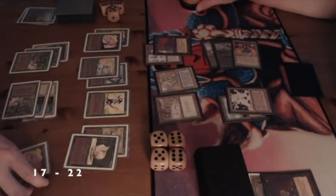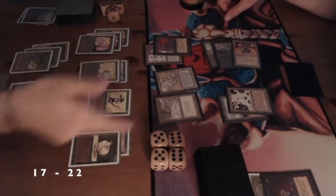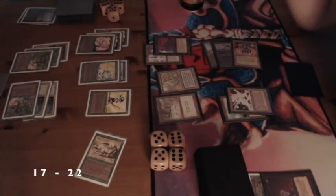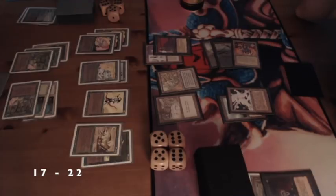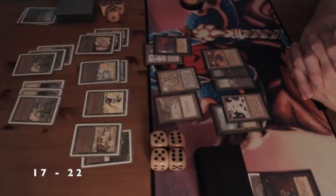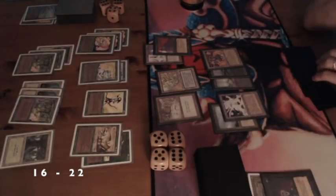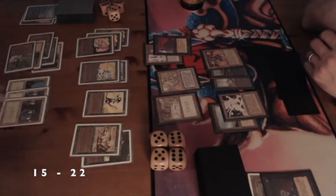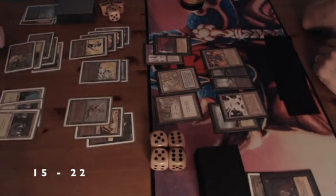I'm playing a Lure over my Thicket Basilisk, but my opponent has a Maze of Ith, so if I attack he can simply send back my Thicket Basilisk. I'm thinking what can I do. The Elven Archers is a 2-1 first striker — not going to do much against Mishra's Factory because it can pump itself up to 3-3. So I'm just passing turn. I'm on 17, my opponent is on 22. I'm tapping a whole lot of mana and playing a Cockatrice — a 2-4 flyer. It looks like I'm starting to expand my board and hopefully putting some pressure on.